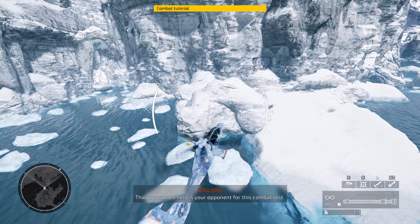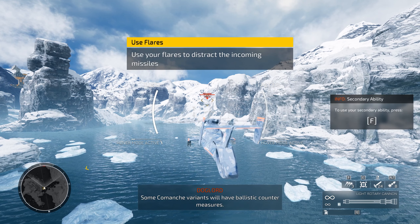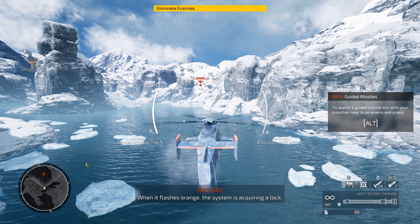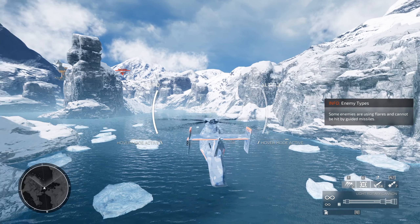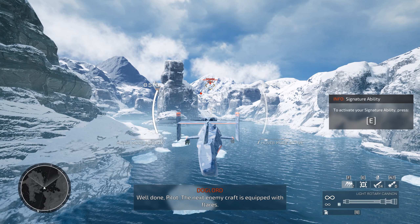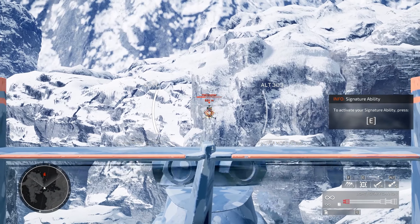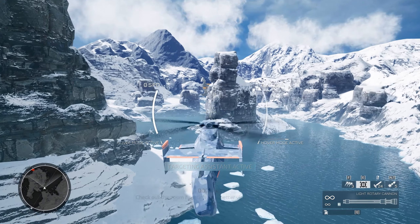The unmanned helo is your opponent for this combat test. We've activated hover mode. Enemy Comanche variants have ballistic countermeasures - a battery of flares to counter incoming missiles. When the lock-on indicator flashes orange, the system is acquiring a lock. Boop - one more time! The targeting assist will auto-target. Every Comanche variant has a zoom function for a better view of your target.